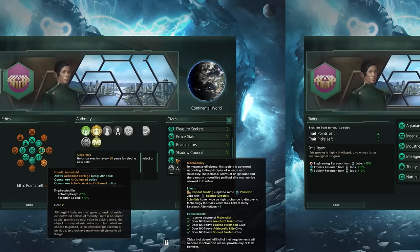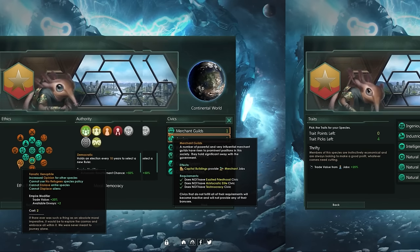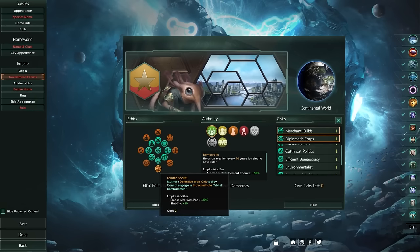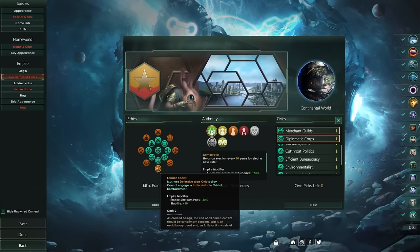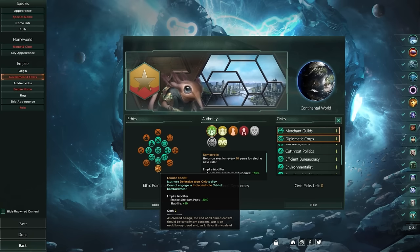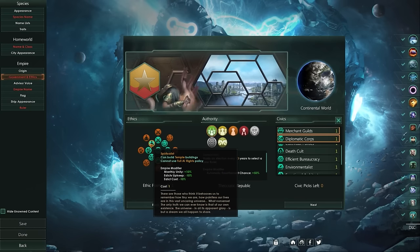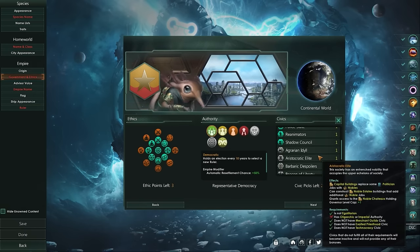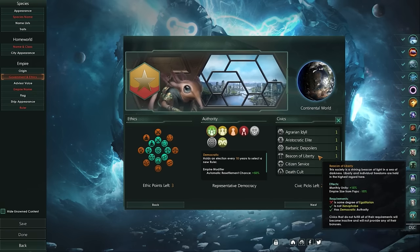For instance, you can boost your technology gain by choosing the fanatic materialist civic, technocracy, and the intelligent trait. Or you could become a powerful trade empire by taking fanatic xenophiles, the merchant guilds, and thrifty. Just remember that your ethics and authority have limitations on what you can and can't do in the game. Fanatic pacifists will only engage in defensive wars, while spiritualists of any fervor will never grant AI the same rights as a biological species. And those ethic choices will also determine what civics are available to you, so be sure to read through the requirements of each civic.